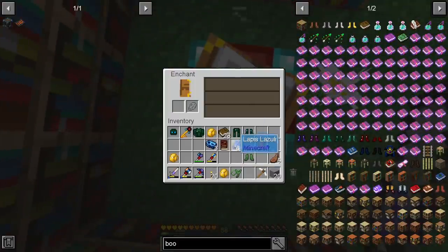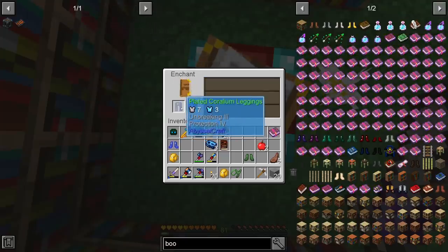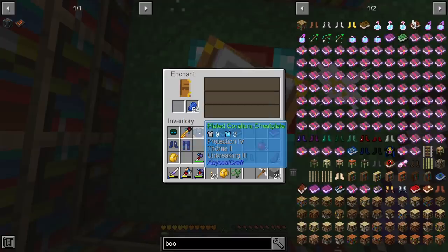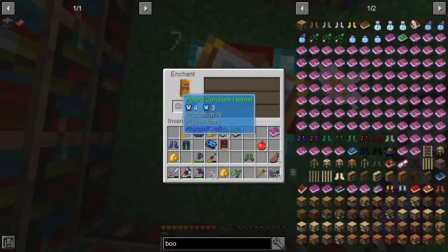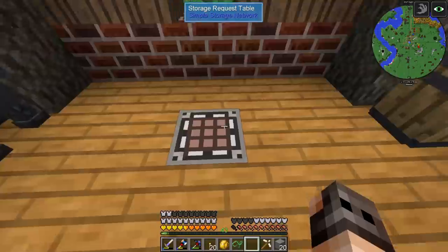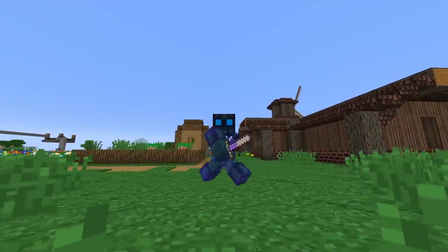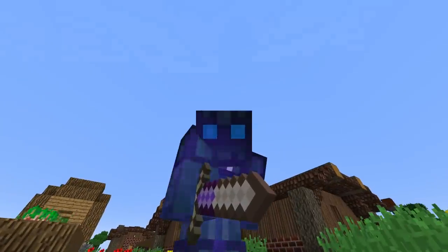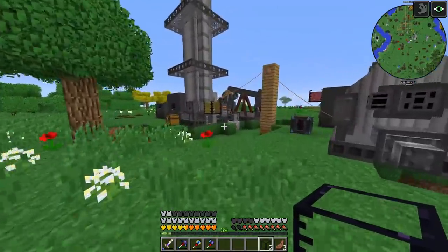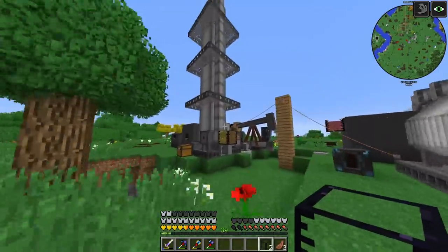We also have 88 levels of experience left — let's see what enchantments we can get. Protection 4 and unbreaking — unbreaking is always good. Aqua Affinity and Protection 4. We have Feather Falling 4 — nice, so we can put it on the boots. Now that we have the armor from Abyssal Craft I can walk really fast, I have night vision, and I have decent protection. I think it's time to focus on our industries.